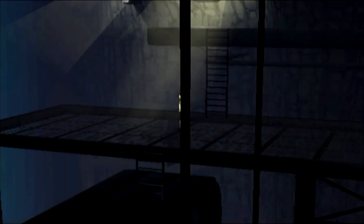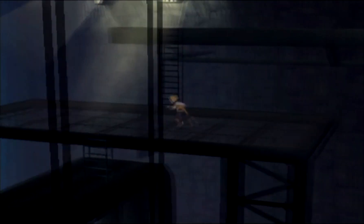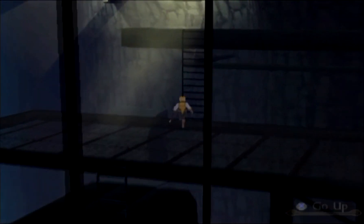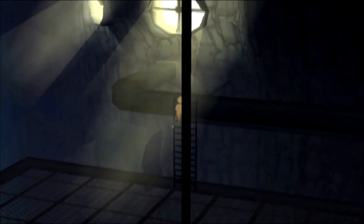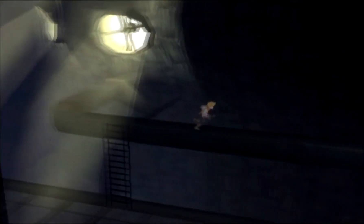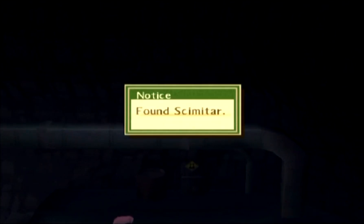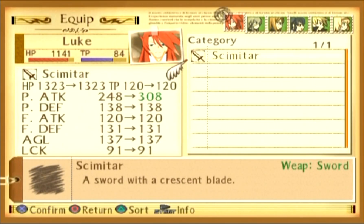There are only two more enemies left in this area. We have two choices we can go - if you go down, you're continuing where you've gotta go, but let's go up first. Nothing over there. Let's go all the way to the right and get this scimitar, which is an upgraded weapon for Luke. Yes it is - that's one health upgrade.